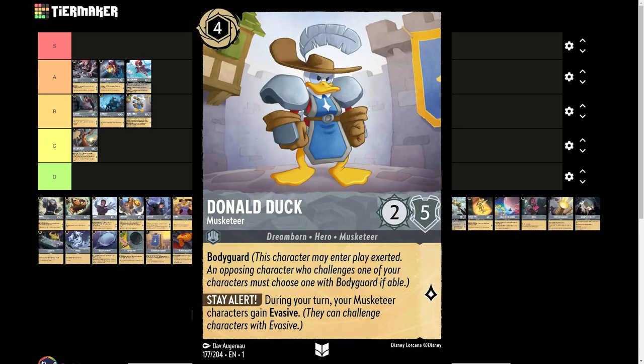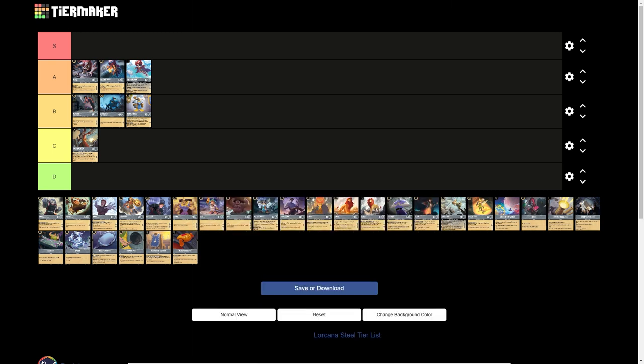Donald Duck the Musketeer. 4-drop inkable card, 2 strength, 5 willpower, 1 lore generation. He has Bodyguard, and during your turn your Musketeer characters gain Evasive. He is incredibly good in a Musketeer-specific deck, or even a Bodyguard deck utilizing something like Tavern, which we'll talk about later. He's a decent protector on turn 4 with 5 willpower — he'll absorb a Maui hit so no one else does. I think he's a C tier card, just because there's not a lot of meta support right now and he's kind of the only option at his cost for a Bodyguard.